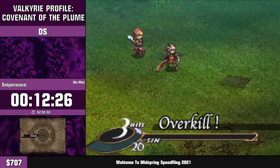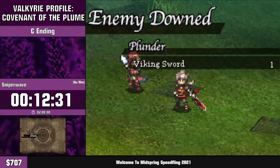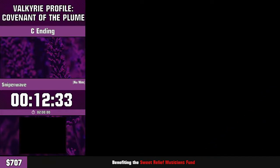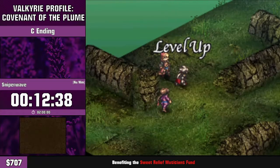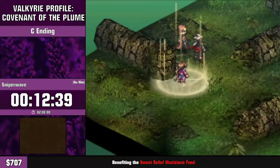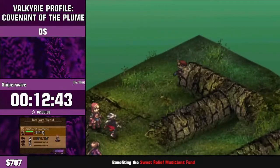In the A ending you don't get the plume, so Volley's Awakening is the only thing you have, which gives it a lot more utility there. In this ending route it's pretty limited. Also the enemy dropped the Viking sword — Viking swords are a pretty good drop. If we don't get one here we can get one in the shop later, but finding one here saves a bit of menu time.